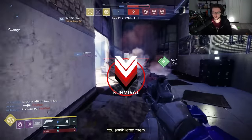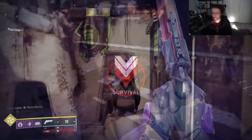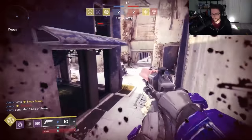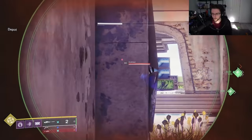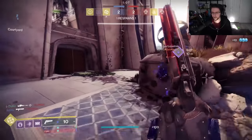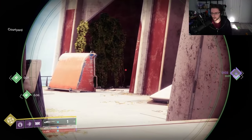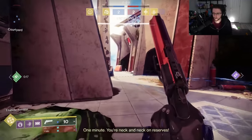Previously, players would get full aim assistance for headshots provided the aim assist cone overlapped the head at all — in other words, as long as you were kind of accurate, big aim assist. Now, not so much. Shotguns will be affected in the following way: plus 25% spread at 0 stat, plus 0% spread with 100 stat, so the lower your airborne effectiveness, the wider the pellet spread. Hunters, you might want to brace yourselves.